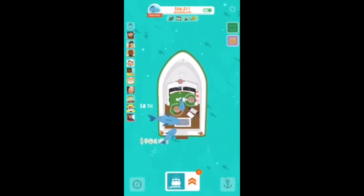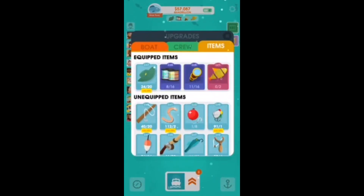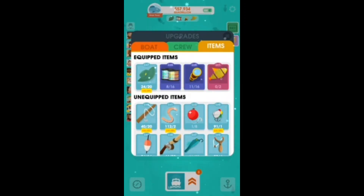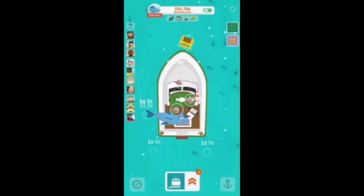Hi, I'm here to show you the Shiny Tigerfish. For this, you need the item equipped on the right there. It's quite a rare one. You usually get them in the later boxes, usually orange or green, sometimes in the blue.